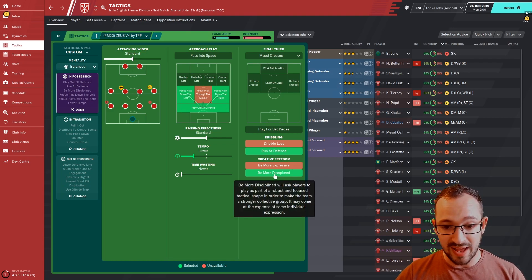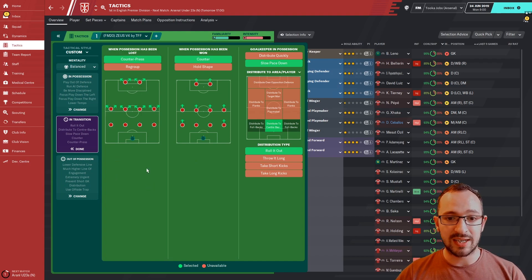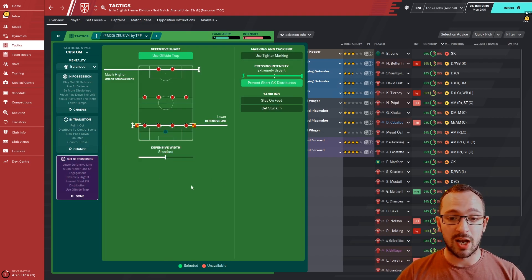Your team has to be more disciplined — it's asking players to play as part of a robust and focused tactical shape to make the team a stronger collective group, which may come at the expense of some individual expression. This is the kind of tactic where you want them all to play in position, play as a team. If you've got superstars like a Messi or Ronaldo, they'll start drifting and being more expressive — this tactic tries to cut that down. In transition: counter-pressing, counter, goalkeeper in possession slow down pace so he gets back into position then distributes to the center-back. Out of possession: much higher line of engagement, lower defensive line, standard defensive width, extremely urgent press intensity, and prevent short goalkeeper distribution.